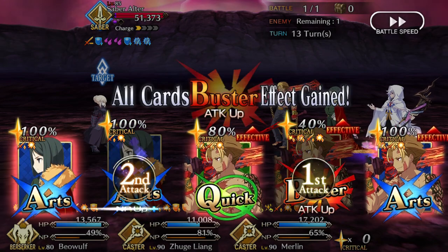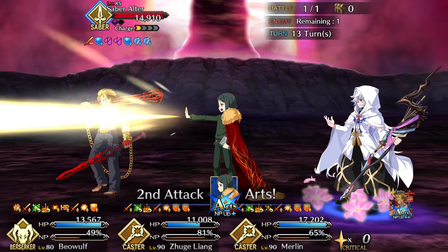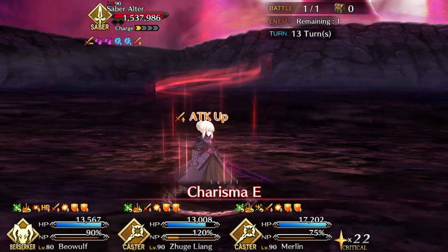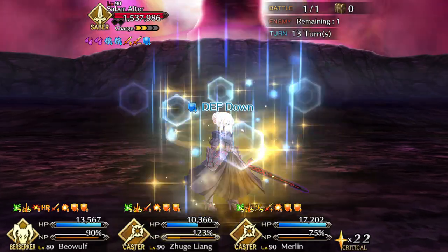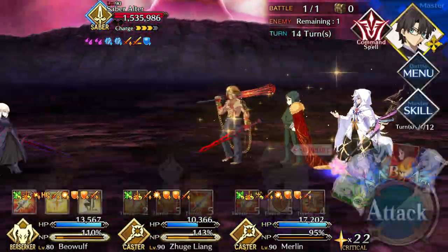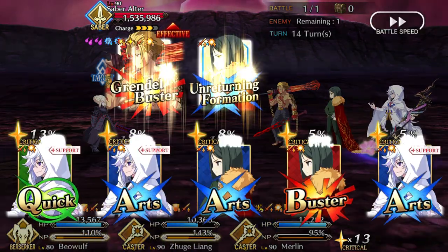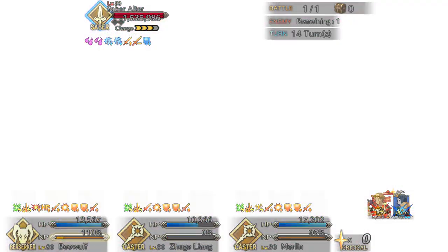Hans tends to work better with servants who can crit, which Beowulf doesn't. If you want Beowulf to crit, you can always use Leonidas, whose kit does synergize well with Beowulf's — team-wide Buster Up, a taunt to protect him, and he even makes a lot of stars with his NP. If you combine that with Beowulf's Instinct, you might actually make enough stars for him to get some of them. Maybe. Nightingale works well as a third member of this team because she also has no star weight, can heal Leonidas, and provides Buster Up to Beowulf to help out his big boom.